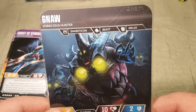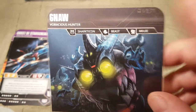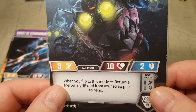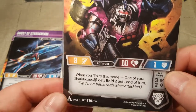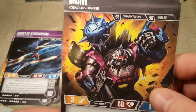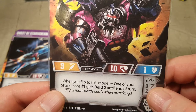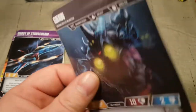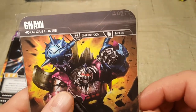Then we have Gnaw, Voracious Hunter — Sharkticon, Beast, Melee. They introduced Beast cards. When you flip to this mode, return a Mercenary card from your scrap pile to your hand. Then Sharkticon at Melee: when you flip to this mode, one of your Sharkticons gets Bold 2 until end of turn — flip two more battle cards when attacking. This is a great card to play with your Sharkticons because he's also a Sharkticon, which is pretty neat.